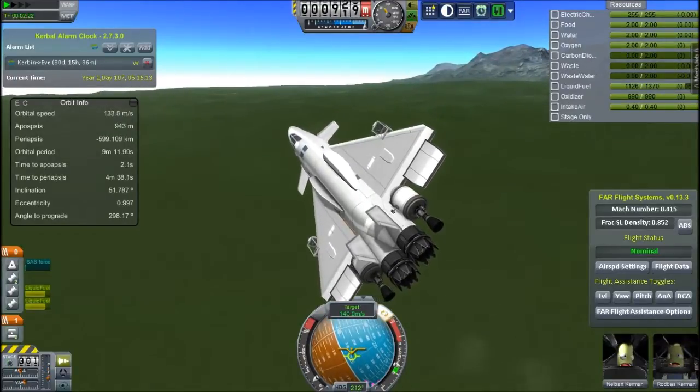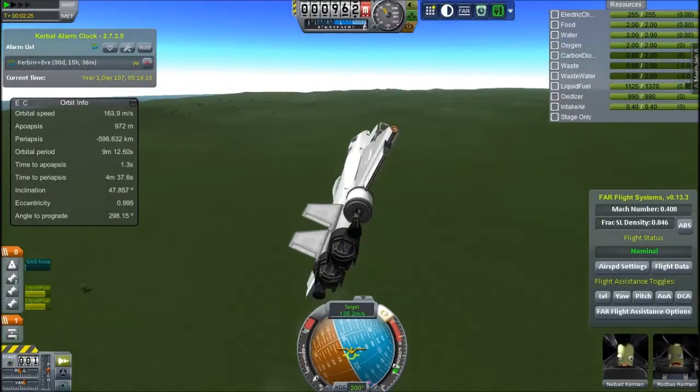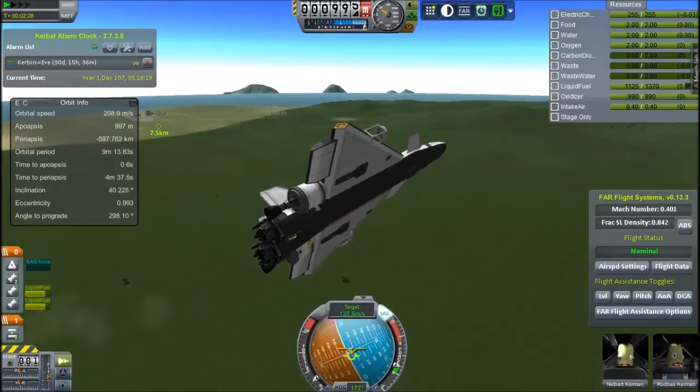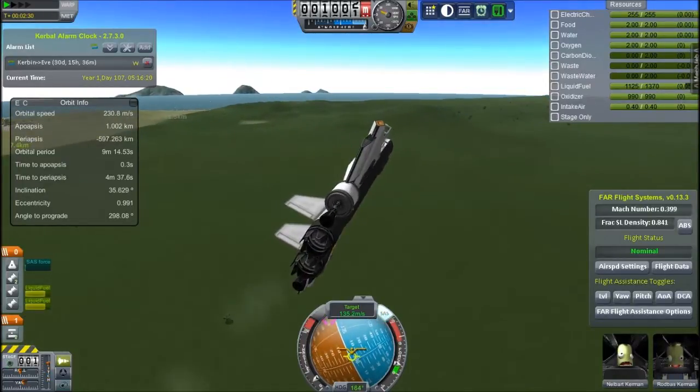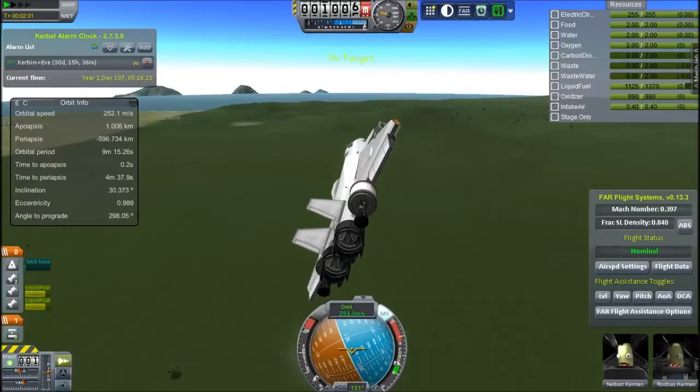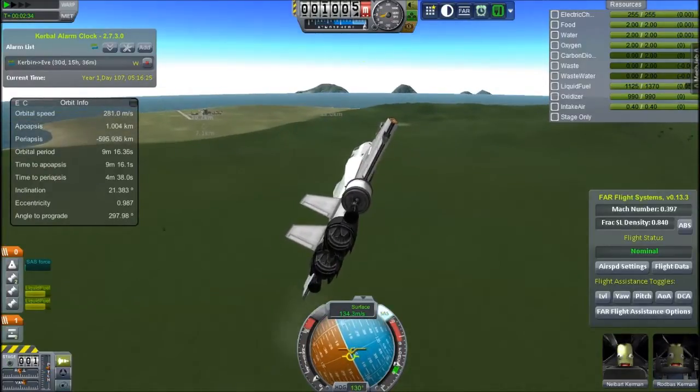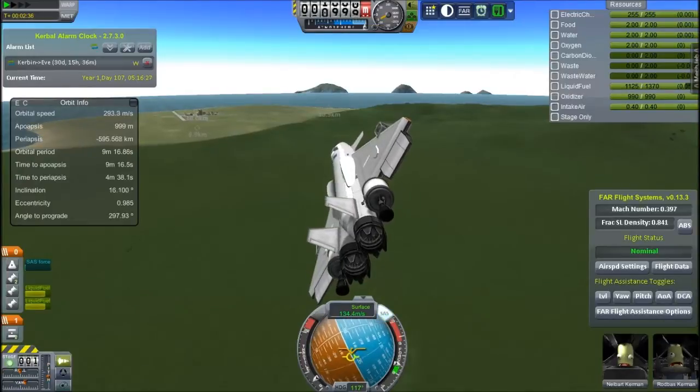The thing with the stuff that regenerates life support is that almost all of them create waste, so you have to take even more containers for waste — so you might as well just take life support containers and no reusable stuff. Although if there's a waste re-user, that'll be good. I'm not sure if there is — I'll have to check that out. Anyway, we're coming in for a landing.